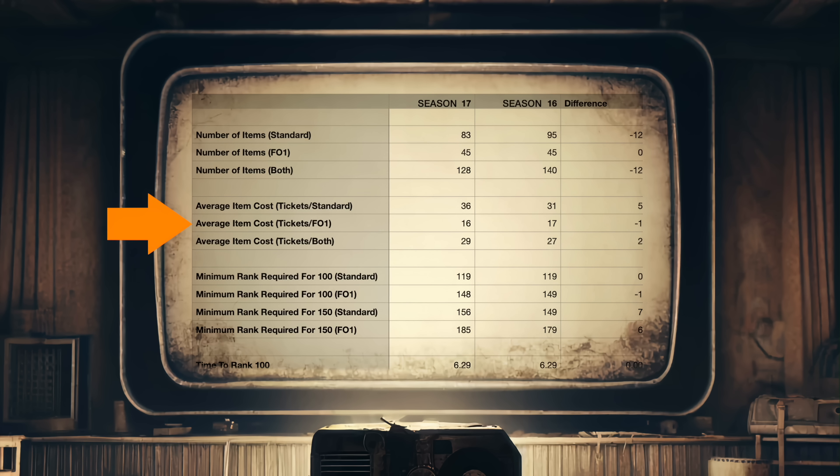Same number of items for Fallout 1st in both seasons, but fewer for standard players. This drives the average cost per item for standard players up from 31 tickets in Season 16 to 36 in Season 17. For Fallout 1st players, it's actually slightly lower in Season 17, falling from 17 to 16 tickets per item on average for the items reserved for Fallout 1st members. The total average price per item for all items is 29 tickets in Season 17 versus 27 tickets in Season 16.